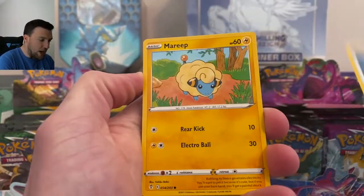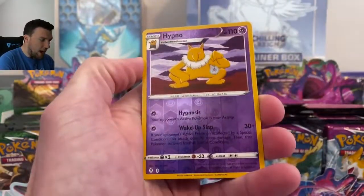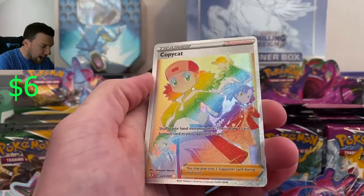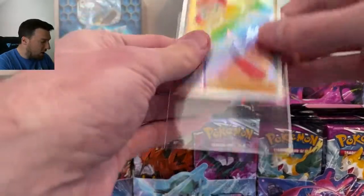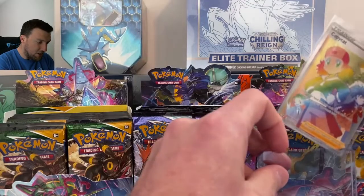Palpitoad, Boost Shake, Marill, Drowzee, Scraggy, Phoebe, Hitmonchan — and a Copycat Rainbow! Beautiful pull out of Evolving Skies. We will take that. This opening already — these booster boxes are delivering, that is for sure.